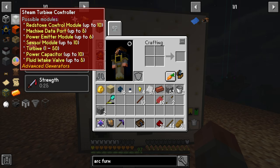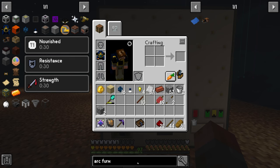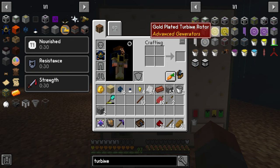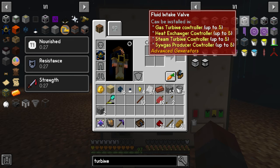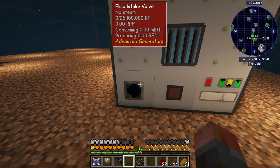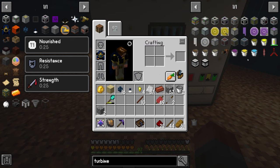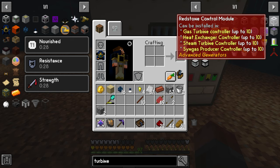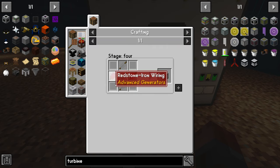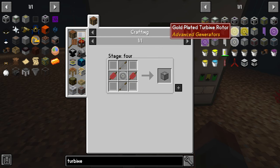If you look at the controller it says you can install up to 50 turbines. Each one will generate 150 RF. Let me show you the turbines — there are three types you can use: gold, iron, and manyullyn. Iron is the lowest as you might imagine. So turbines: iron turbine rotor, etc. — just lots and lots of iron. Gold is exactly the same but you can use an upgrade kit on that. For an upgrade kit you just make a rotor and then an upgrade kit which is just more iron and sticks — perfectly easy to do.